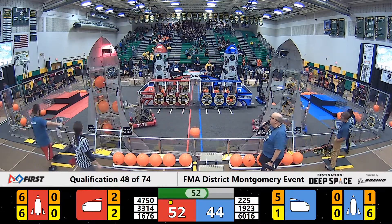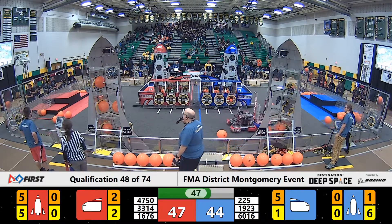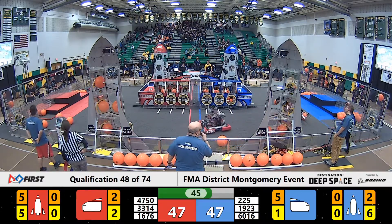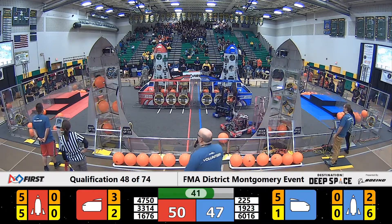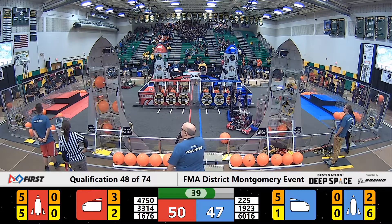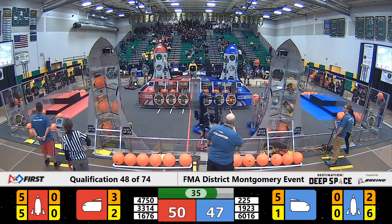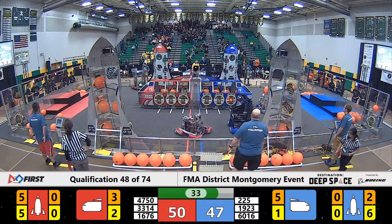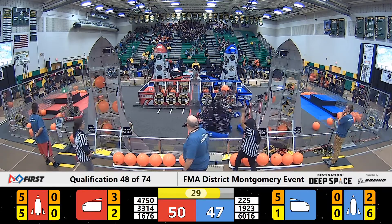Now a hatch comes off on the Red Alliance Rocket Ship. They need another hatch and another cargo to get that ranking point. The Blue Alliance needs four pieces of cargo in their Rocket Ship. 39 seconds. Three points between these two alliances. Defense is playing a heavy role on the Blue Alliance here — 47-50 — taking it to them every chance they can.